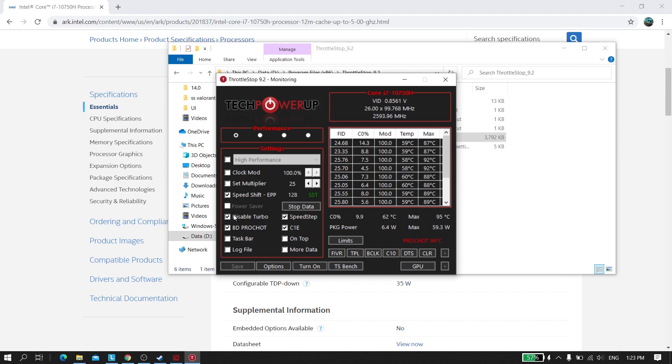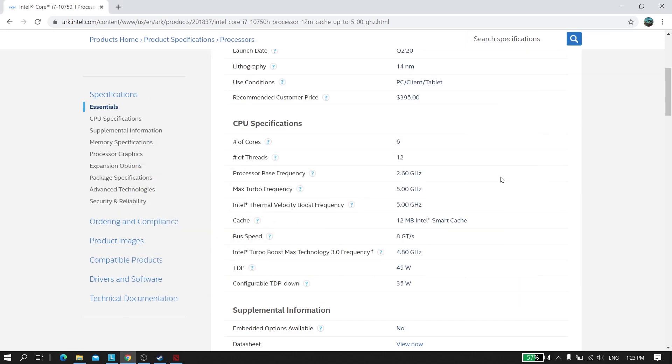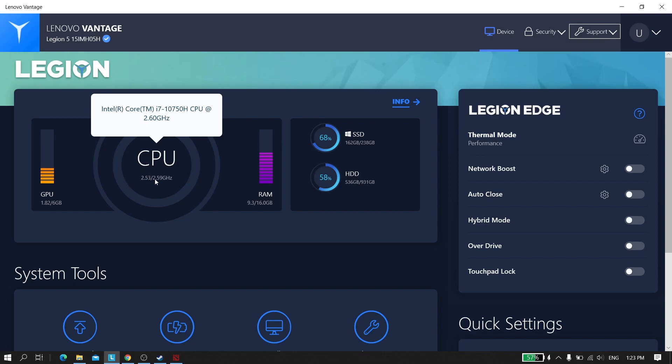Here's how it works: when you enable Disable Turbo, your CPU frequency is locked to its base frequency, which is 2.6 GHz. You can also see in Lenovo Vantage that your CPU is locked to 2.6 GHz. So it doesn't use all of your CPU power, but it does reduce your CPU temperature.